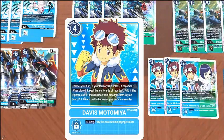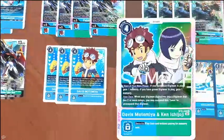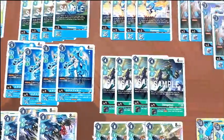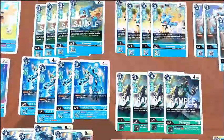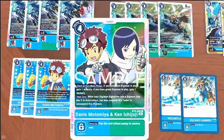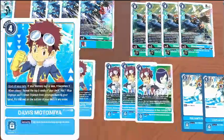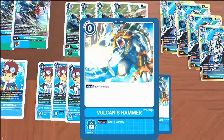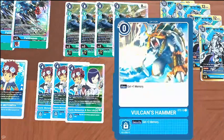We're running three copies of Davis as another search card, and we needed a Memory Tamer to go alongside our three copies of Ken and Davis. At the start of your main phase, if you have a blue Digimon gain one memory, and if you have a green Digimon gain a memory. Our setup board means we'll have both blue and green, so we get two memory from that. During your turn, when your Digimon digivolves into a Digimon with two or more colors, you may suspend this Tamer to unsuspend that Digimon — cough cough, Fighter Mode. We're also running two copies of Hammer Spark, just because it's free memory.